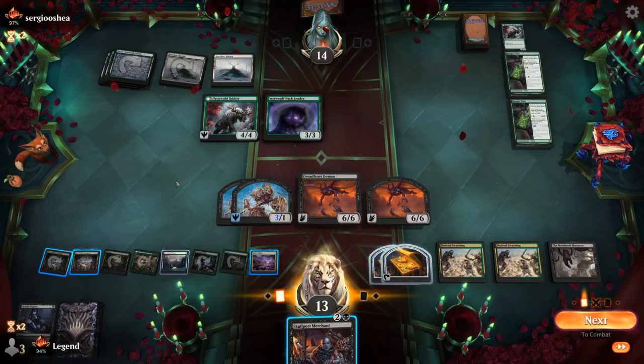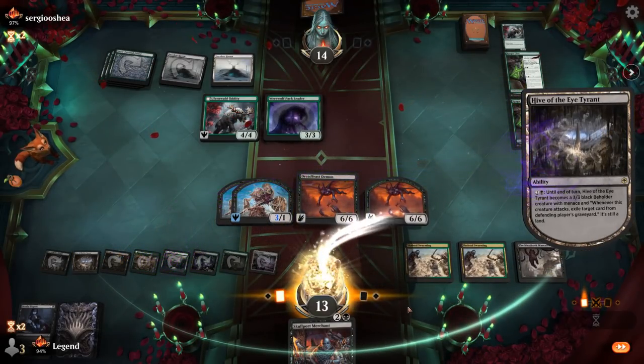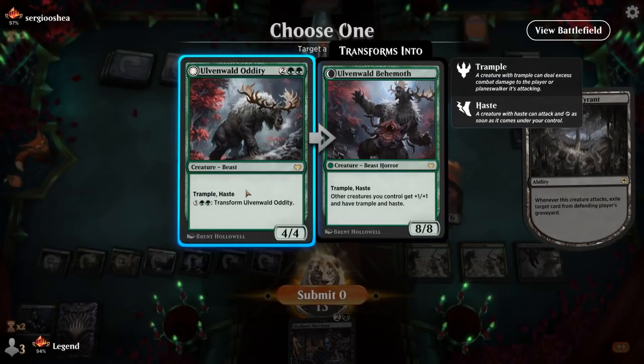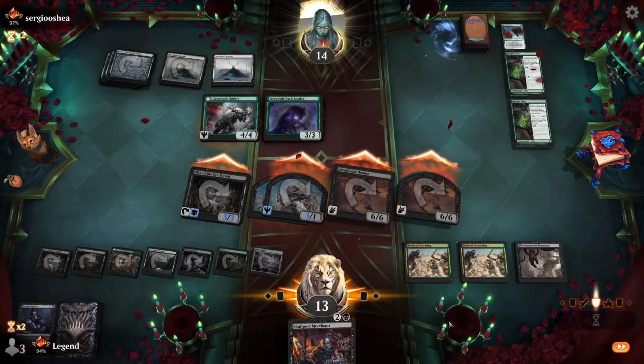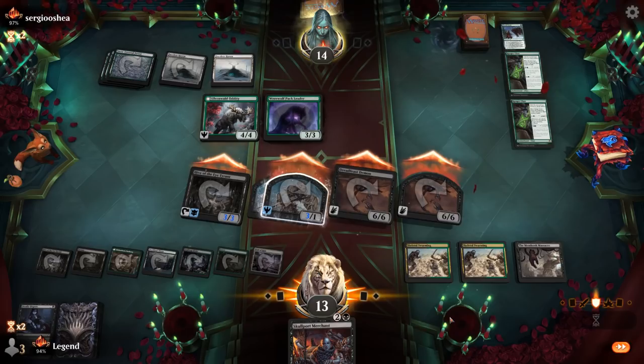Mistake number two: stacking the triggers with Skeletal Swarming and Dreadfeast Demon. Since no creature died on our turn, we wanted to make sure to sacrifice to Dreadfeast Demon first and then resolve the Skeletal Swarming trigger, which would have resulted in two skeletons instead of one. This mistake happened because when you're super far ahead in the game you tend to play a little faster and looser — that's when mistakes sneak in. You always want to play to the best of your abilities and not give the opponent any chance to come back. We ended up playing the second Skeletal Swarming, pumping our existing skeletons, and Hive of the Eye Tyrant closed out the game. Even though none of the mistakes really cost us, it was worth pointing them out.